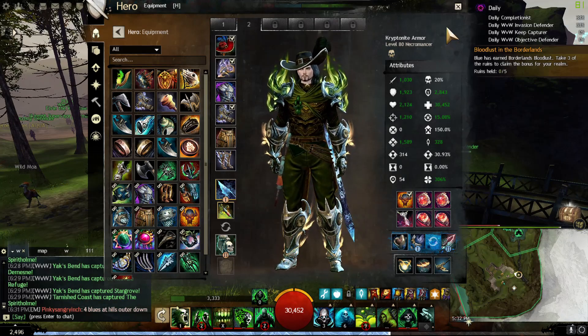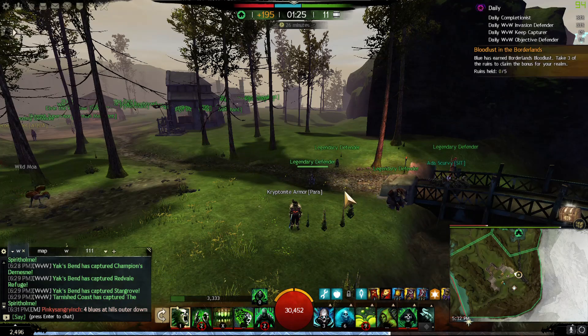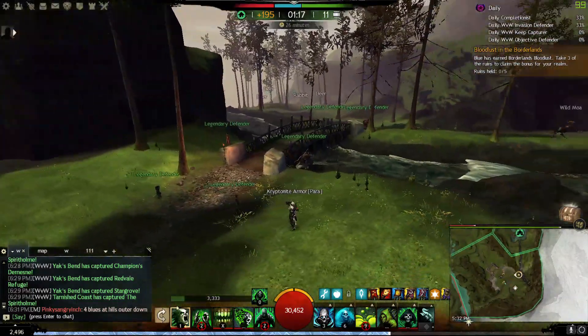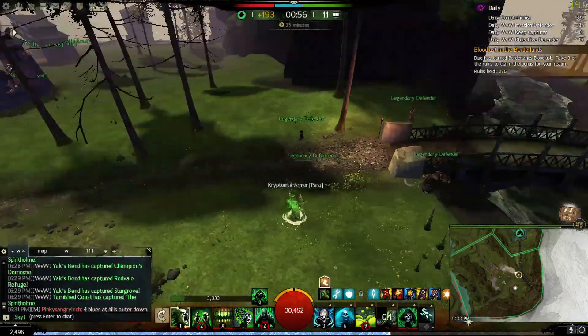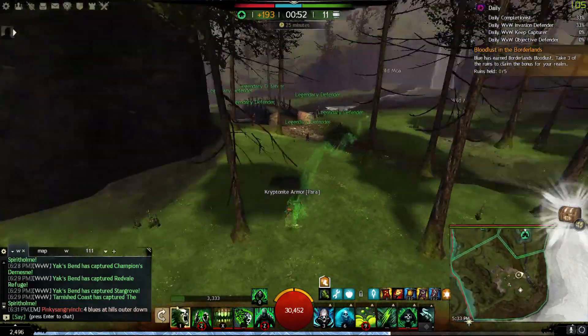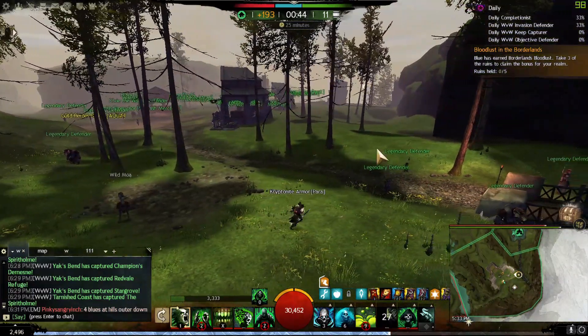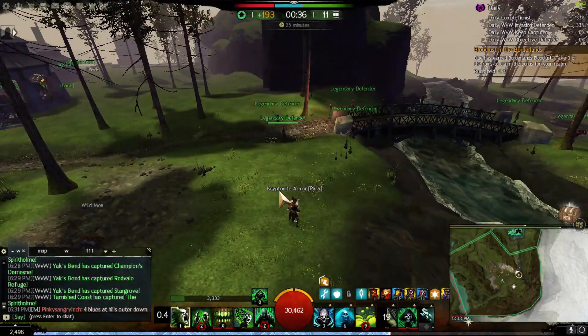Now we discussed the weakness about stability - that's the highest weakness in this build. No stability, only two stun breaks. You need to avoid CC as much as possible. One wrong CC from stealth - from a Mirage or Thief that catches you - can cost you a fight. As tanky as you are, you can be ground down since necro doesn't have a way to completely prevent damage or access to vigor or many evades. Spectral Walk works like two stun breaks: you kite back, and if you get another CC you teleport back - it doesn't stun break you but it removes you from the damage area.